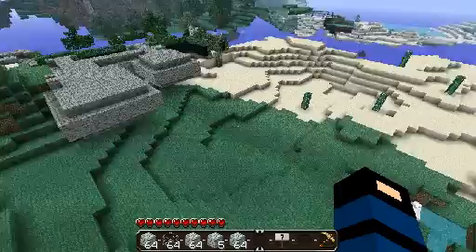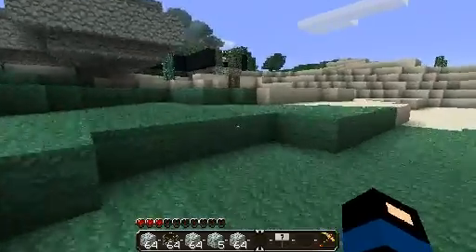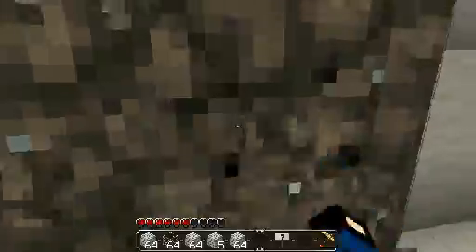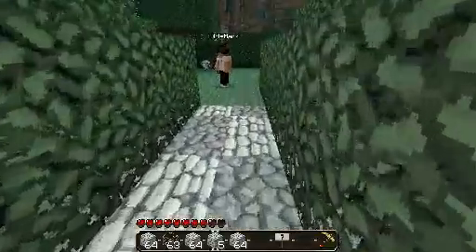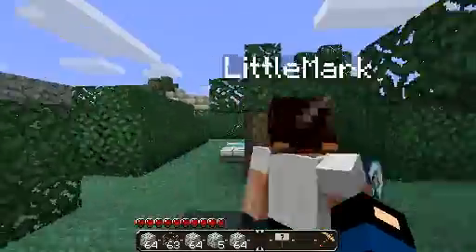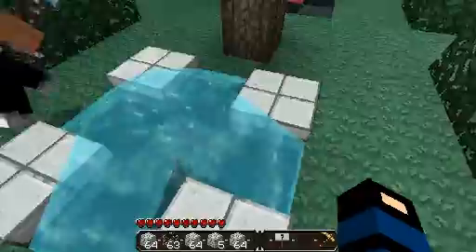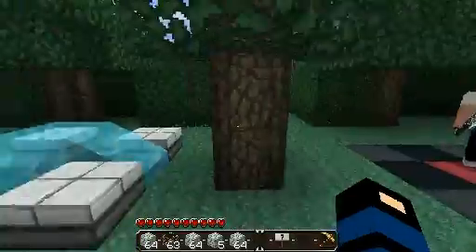I prefer my method of jumping off things and nearly dying. So I reworked the fountain, and I also made a fake tree as well. Kind of gives it a bit more dramatic movement look.